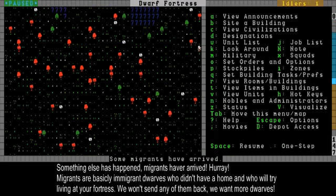Some migrants have arrived. Migrants will actually come here and they're taking some cats with them. There's a lot of them coming — good, this means more dwarves, which means we have more tasks. Let's look at our unit list; there's a lot more units here at the moment.